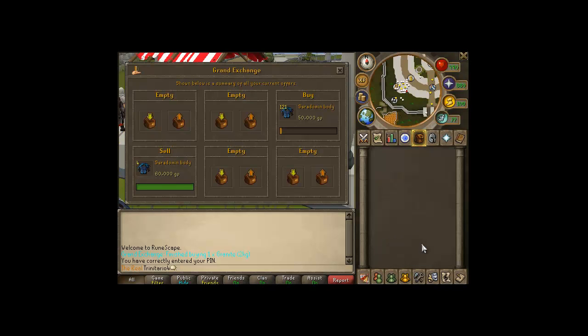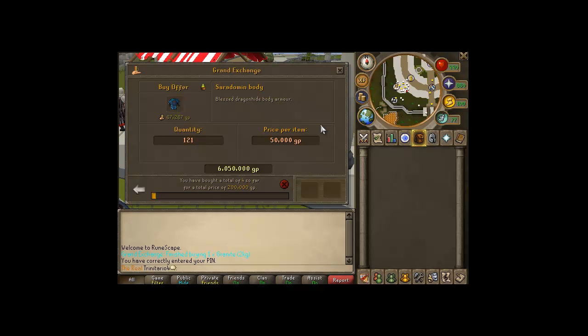Hello guys, today I'm going to teach you the importance of long-term merchanting. As you can see here, I'm buying 121 Saradomin dummy body for 50k each. The current price is 67k, but I'm buying it under the current price so I can make 10k profit on each one.